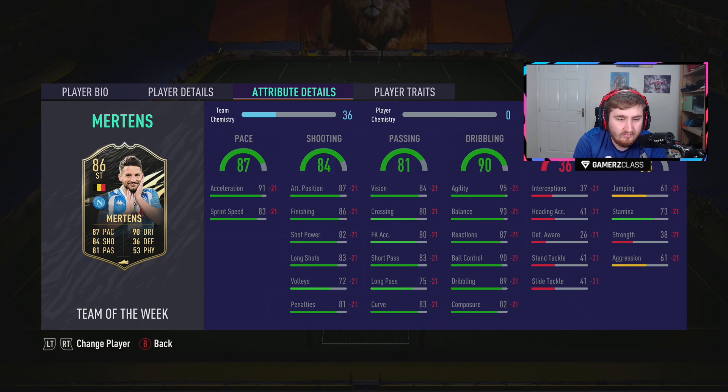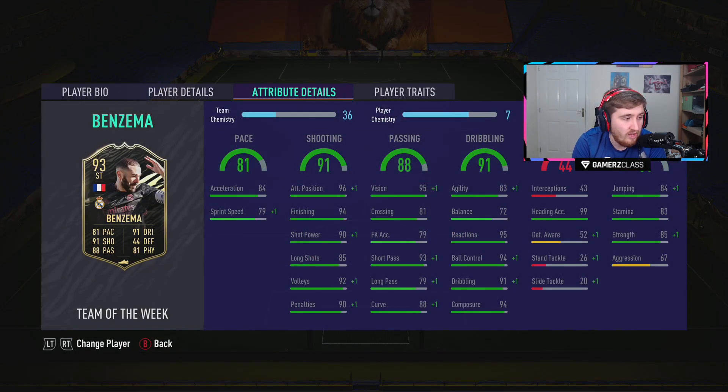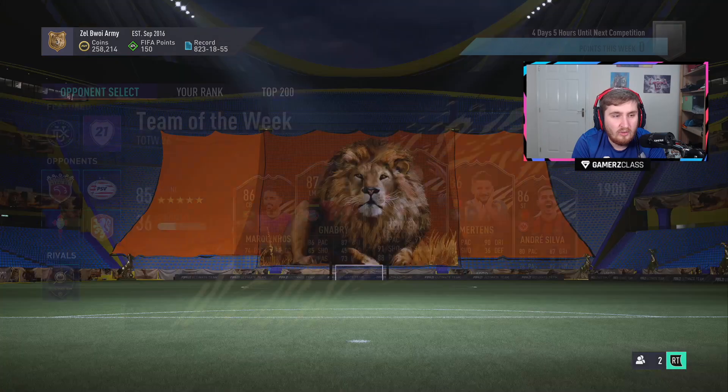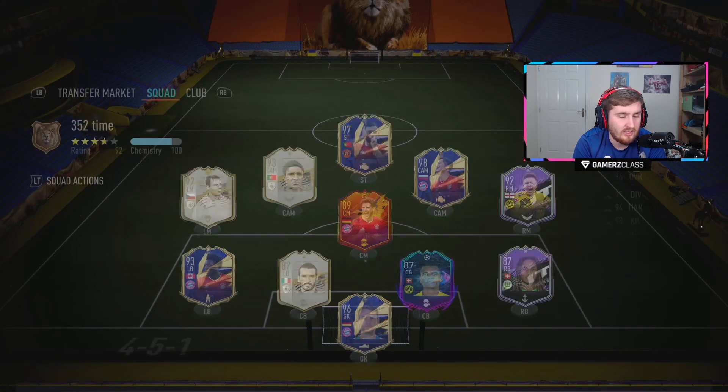Mertens. Benzema — the main thing about this Benzema getting in the team of the week is that now he's got a 95. Benzema actually does look a bit usable now at 95. I want to have a quick look at his headline 95, and then we'll go look at the road to the final SBC that EA gave us.